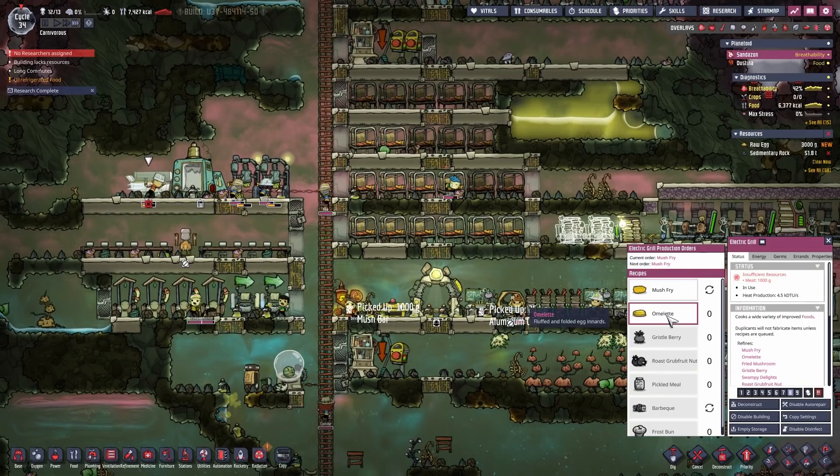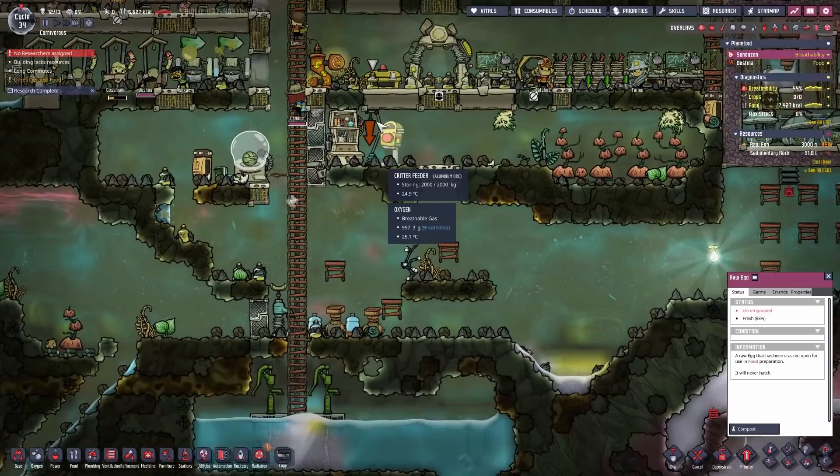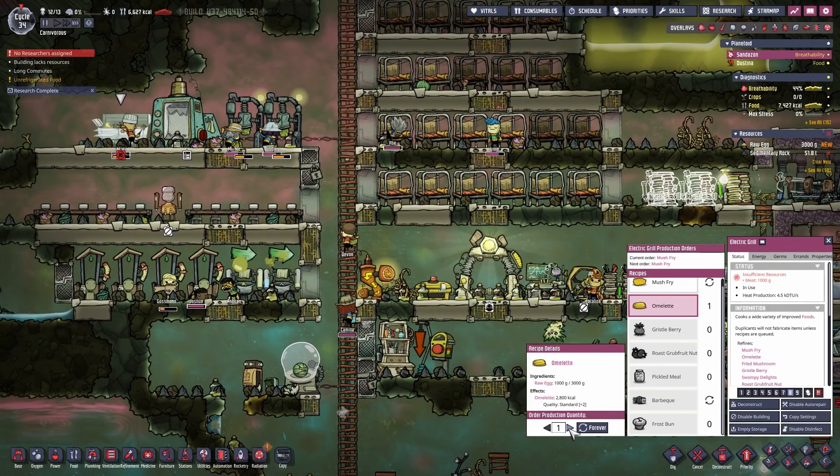Let's go to the electric grill — we can make omelets. Why do we have raw egg dupes? Don't let the eggs go to waste, we need them. Okay, let's at least produce the omelets so we don't waste them.